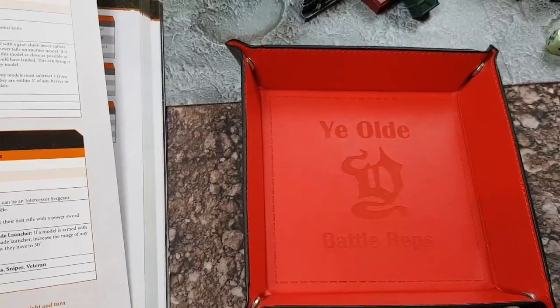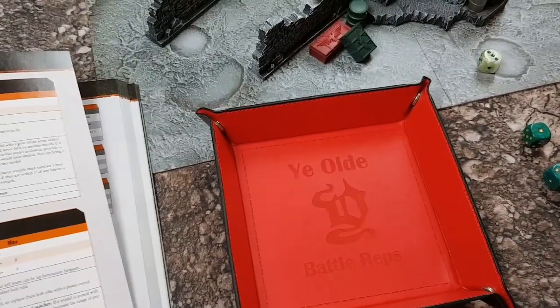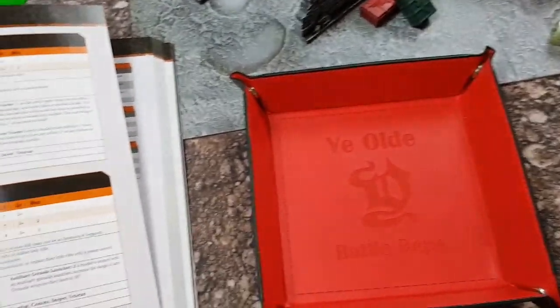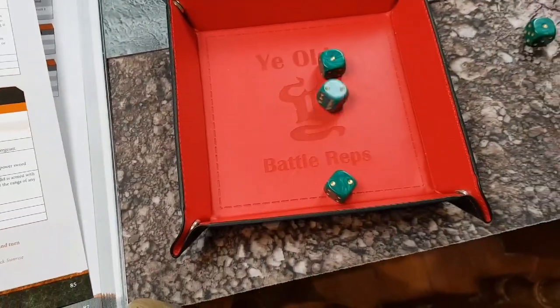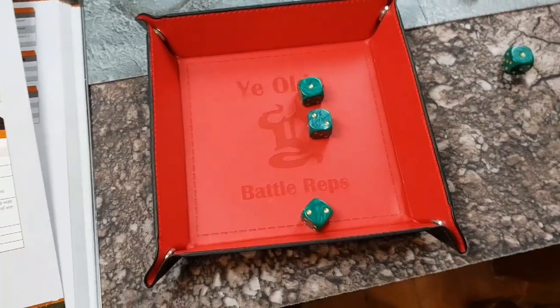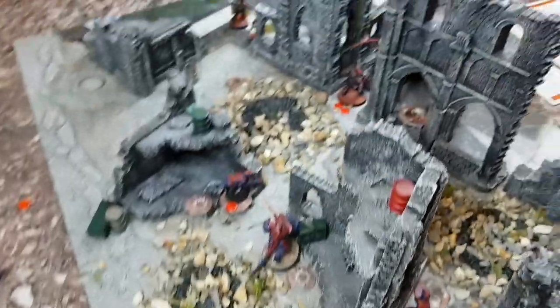Now I'll attack with the Sergeant. He's got two flesh wounds so he'd normally hit on fives, but alien physiology means hitting on fours. He's got three attacks and a Power Sword. Hitting on fours — no hits. All right, that's fine. That's the end of the turn.